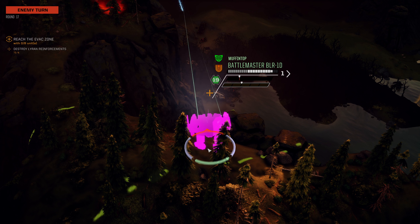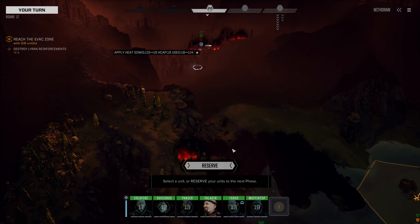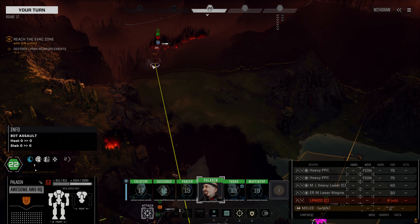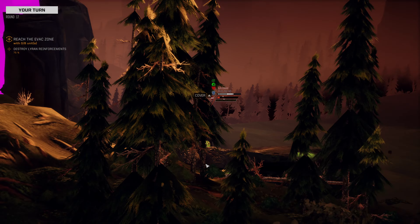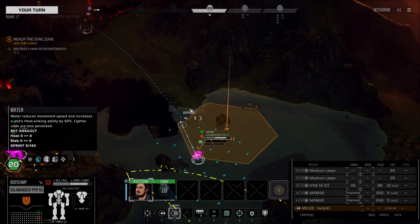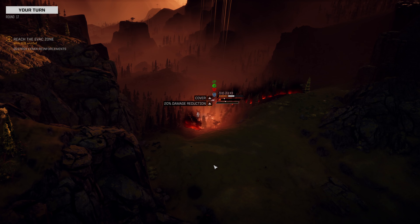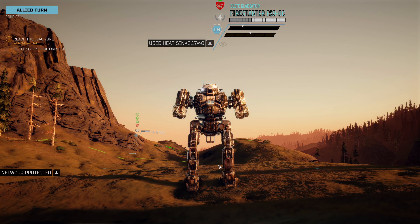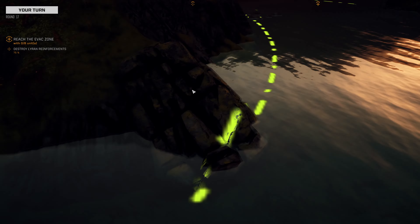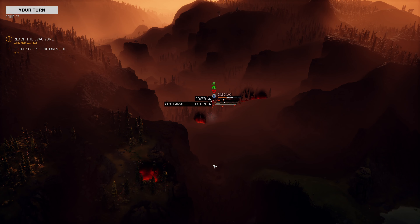He doesn't have a chance. But there we go — he came forward and he hit the Battlemaster fairly hard. But that's okay. He also dies this round. So that's great. The Awesome is able to get an LOS over here. Not fantastic PPC hit odds, but we'll take them. Both of those hit. The Salamander is still not able to get a direct LOS, but we'll lob a few ATMs anyway. Firestarter moves up, doesn't do anything of note. The Orion is going to climb this hill but doesn't get a direct LOS — it can just continue to lob its LRM-20s. The Battlemaster is going to position back in this cover over here and we're going to fire on this guy. Only the one hit there, but we did get an NGC-400 crit.